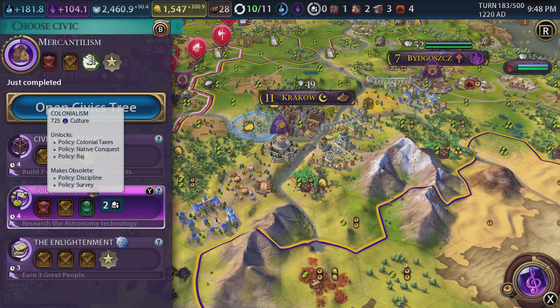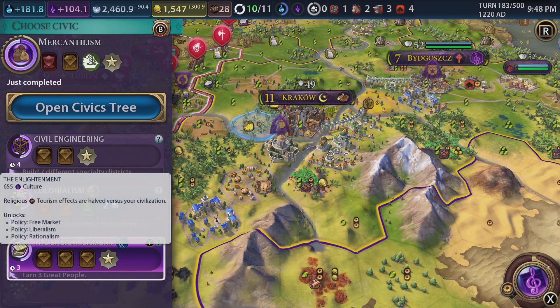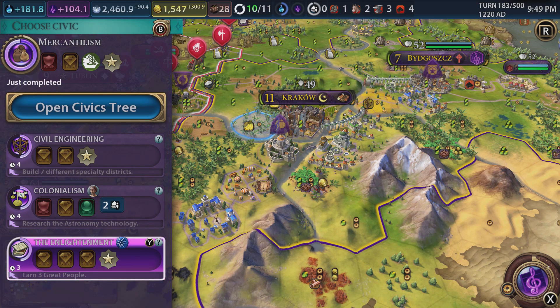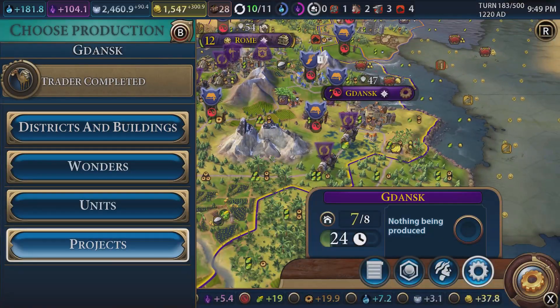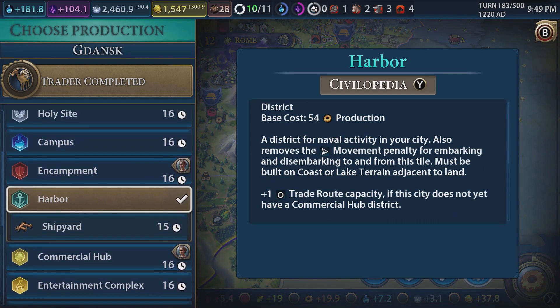Colonialism - what does that bring? Colonial tax, native conquest, the Raj. Let's go through the Enlightenment - that'd be very interesting. What I have noticed is we're actually creating a fair bit of culture, so we can try and boost that, but we're already doing okay with it.